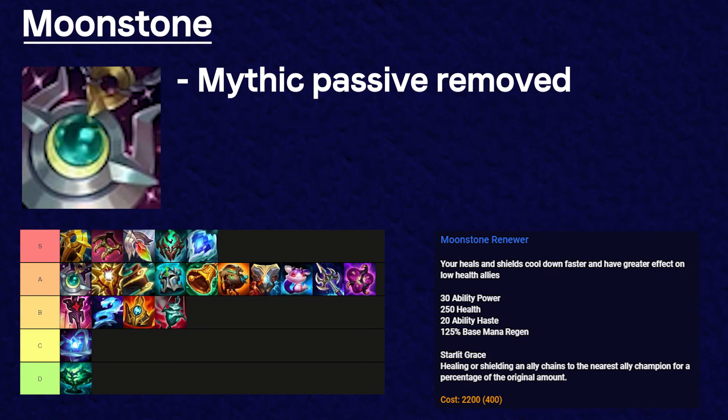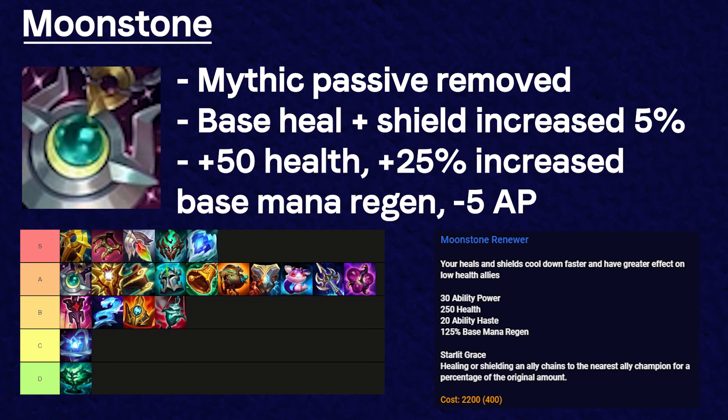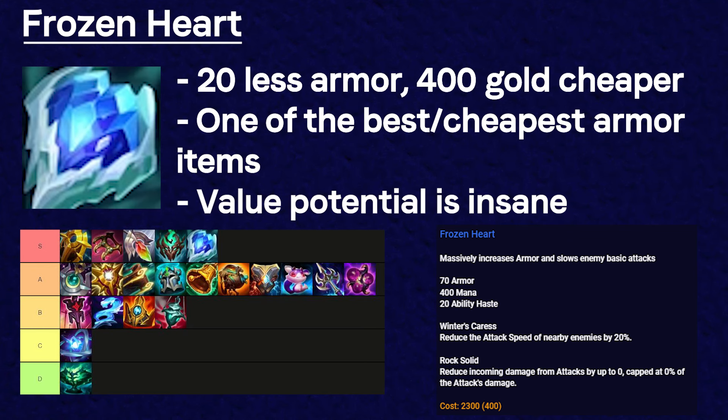Moonstone had its mythic passive removed, but its base healing and shielding increased by 5%, it gained 50 more health and 25% more base mana regen, though it has 5 less AP. It's a pretty solid item on enchanters that can heal or shield a lot. Frozen Heart has no business being 2300 gold — it was changed last patch to be 400 gold less but trades off 20 armor. I think Frozen Heart is now one of the cheapest and best defensive items you can get as a support, and against the right team comp you can get insane value from it.